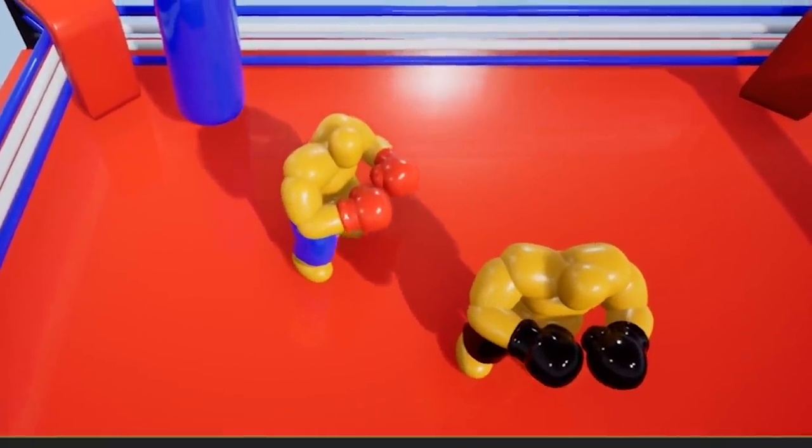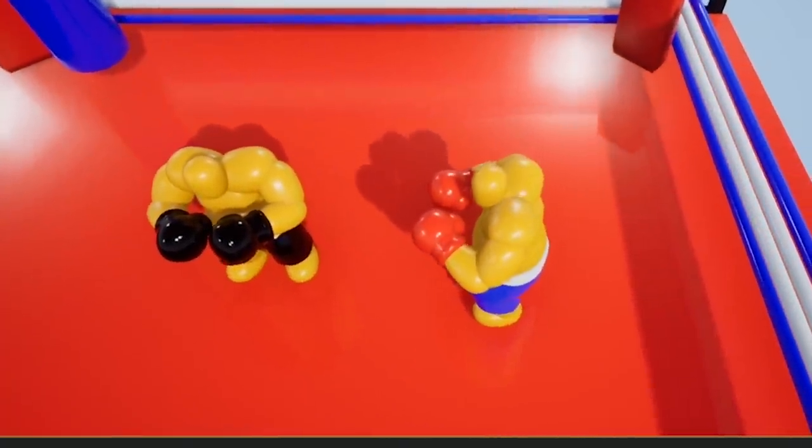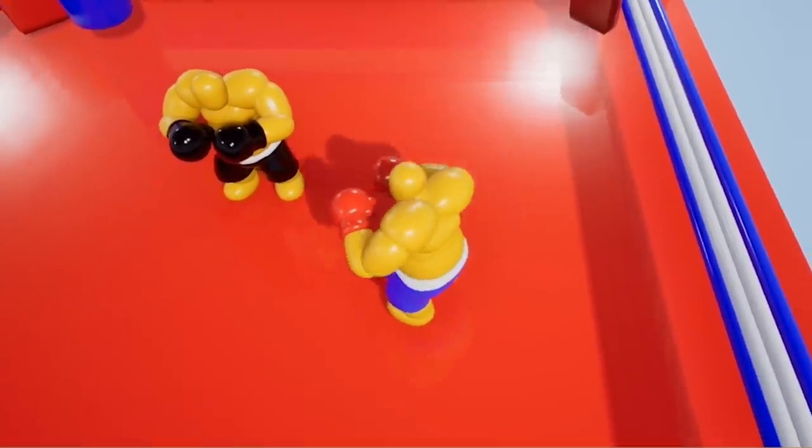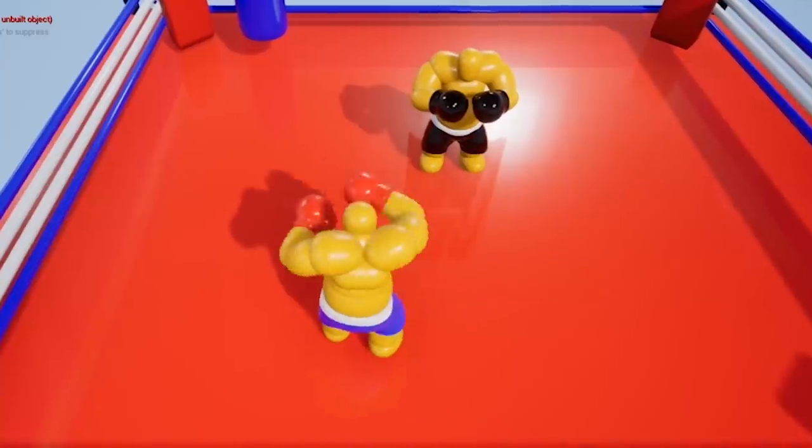That's also why, if you notice the stance, it looks kind of weird — it's just standing front-on. A real boxer would be standing more on the side, right? But our boxers stand like this, which looks a little clunky, but I also think it's kind of part of the charm. That's why I've designed it that way, so that it's more up to the player than the game itself.